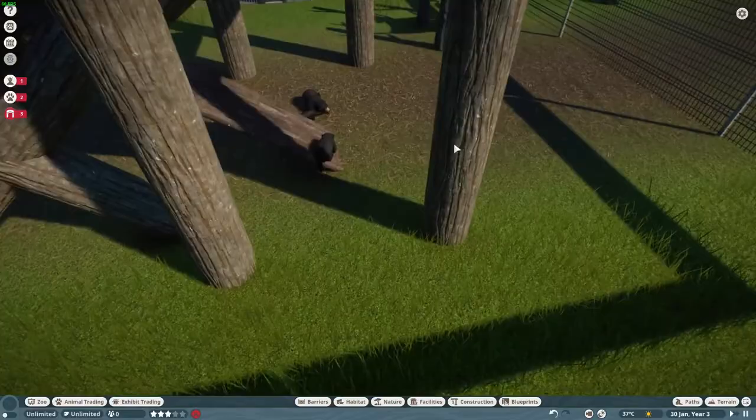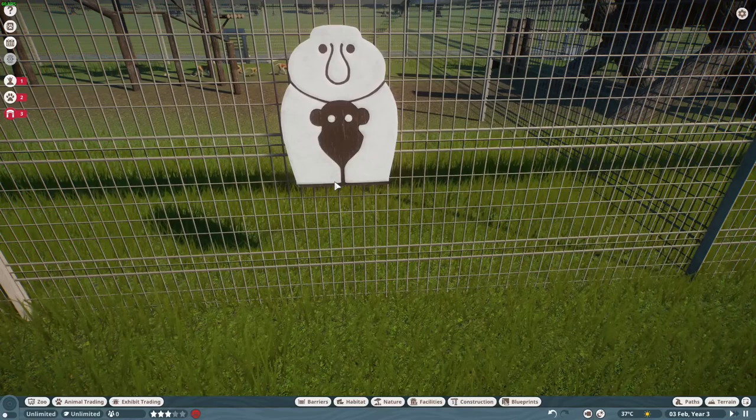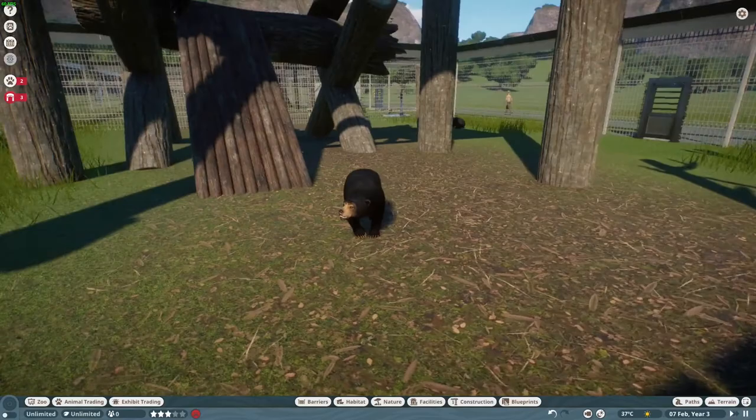These are our awesome proboscis monkeys — they'll be super super fun to play with. Moving on to sun bears. The proboscis monkey sign... yeah, signage is hit or miss and that one's a miss in my book.